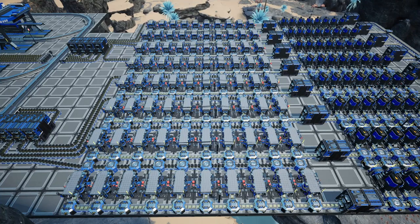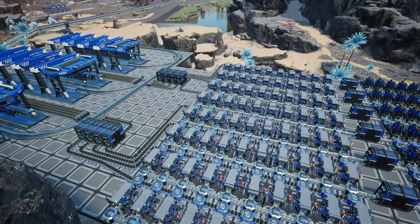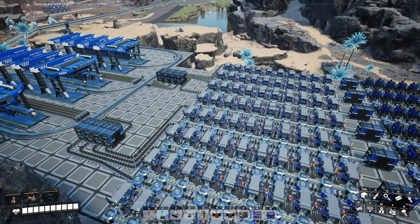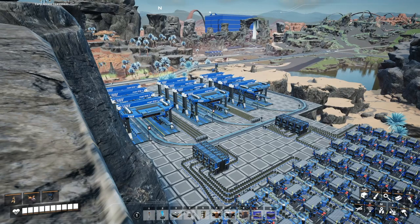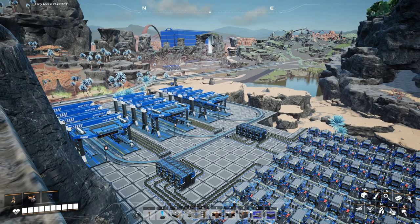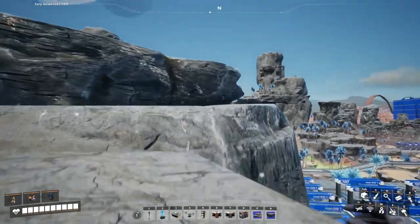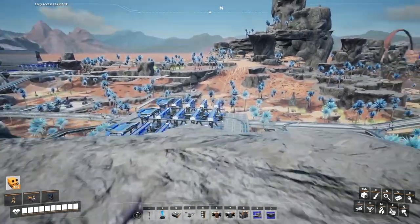Welcome to another episode of Satisfactory. This episode it's time to start making some AI limiters. We're back at our quick wire factory. We need to bring in some copper sheets, and there's going to be one quick wire going out. Since we're making AI limiters here, let's bring some stators over also, and then we can make electromagnetic control rods. Those will be going off to three different places.